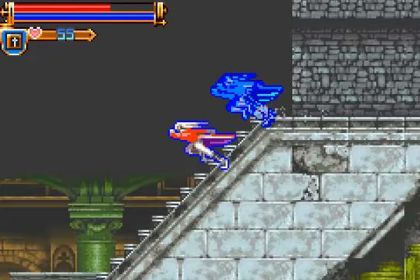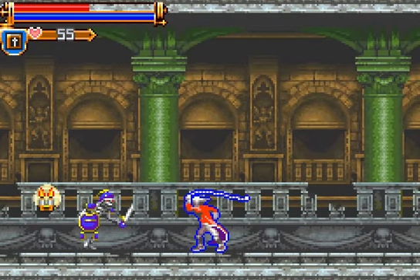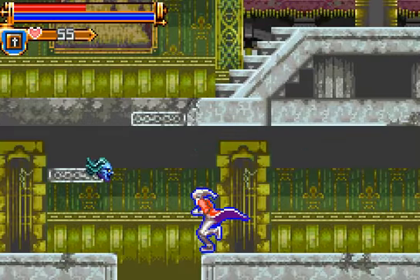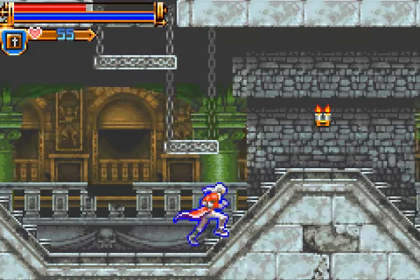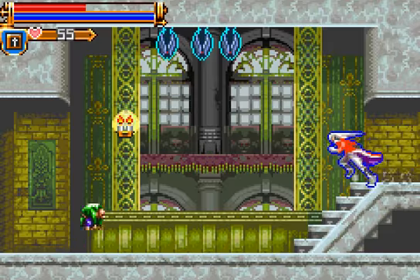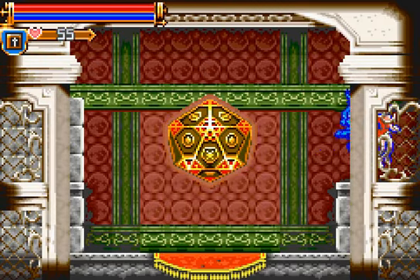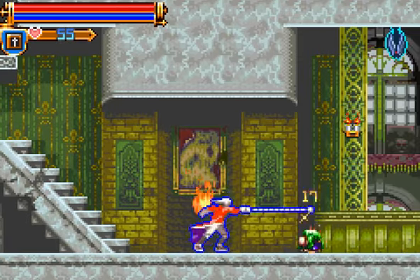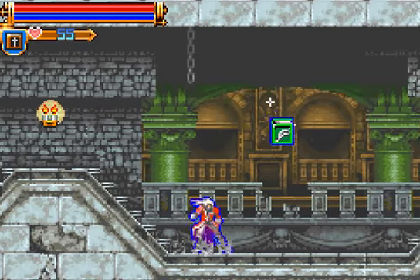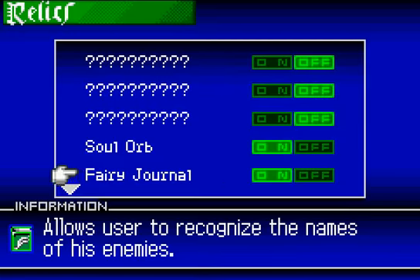I've taken a bajillion damage — isn't there a safe point near here? Oh hey — Fairy Journal. Not spell books. Allows the user to recognize the names of his enemies. You can go into the enemy glossary to check enemy weaknesses and resistances, but they only get logged in the glossary if you've defeated them once.